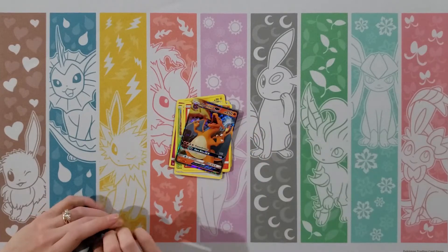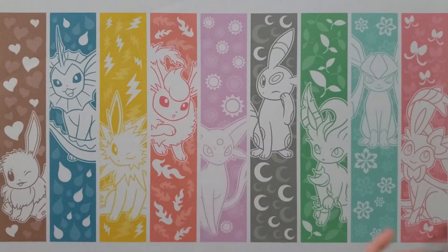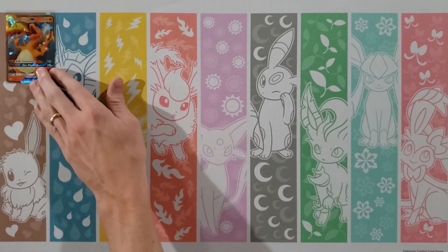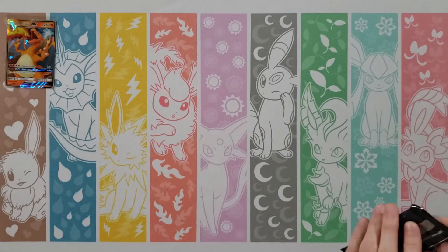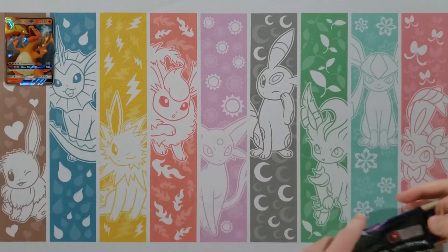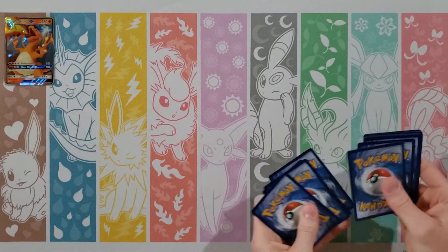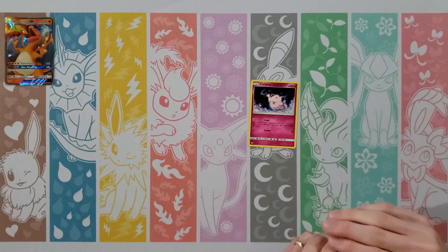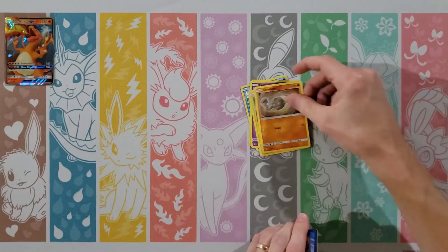Starting with Magikarp, Staryu, Voltorb, Pikachu, Jigglypuff, Lightning Energy, Scyther, Jinx, Magmar — and the Rare — oh look at that, a Charizard! And a Clefairy Reverse. We're going to sleeve that up. We will do a recap here at the end. We probably won't be able to fit everything perfectly on the screen so we'll just kind of stack them up as we go. That's not a bad way to start.